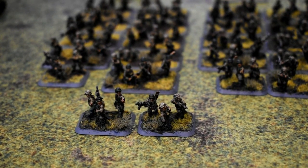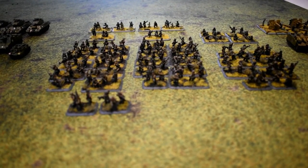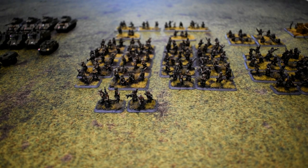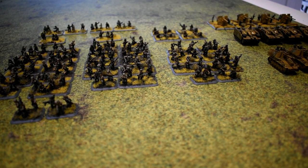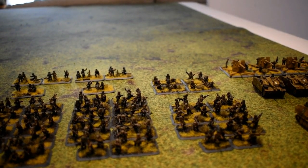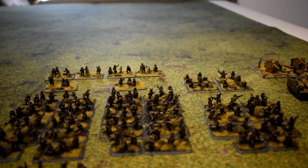Dave is defending again with his tried and tested Fallschirmjäger. He has a company with three platoons. The HQ is just two SMG teams, two full platoons of Fallschirmjäger with Panzerfaust and an additional heavy machine gun. The third platoon is slightly shorter — seven bases — with Panzerfaust and one Panzerschreck added. There are also four 8cm Stummel mortars and heavy machine guns. Quite a hefty force for the Fallschirmjäger.